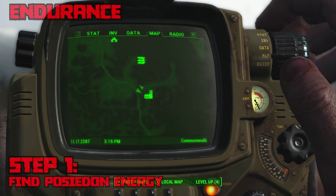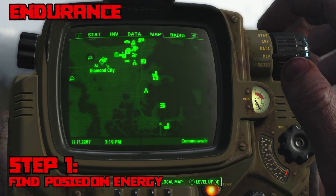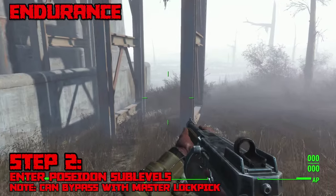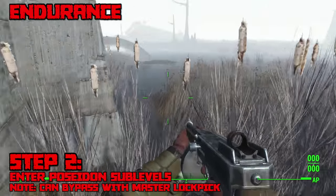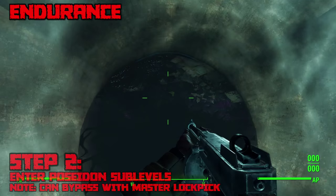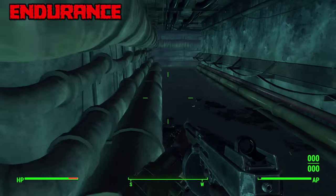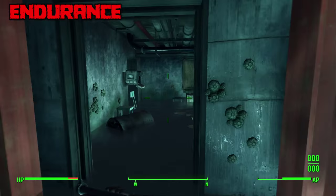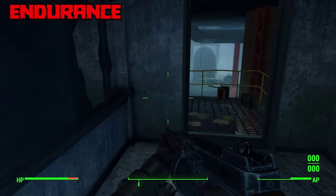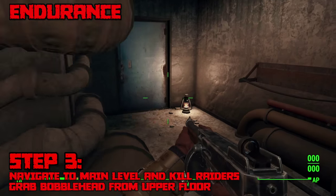Third we have the Endurance bobblehead and unfortunately Endurance is a bit of a pain to find. First you need to find Poseidon Energy, which is located way to the southeast of Diamond City. If you have Master Lockpicking you can enter through the front and bypass the lower level, but otherwise you'll have to go around to the back and enter the Poseidon Energy sub-levels. Inside you'll find quite a few high level enemies — mostly Mirelurk Razor Claws — so I recommend being around level 20 or even 25. You'll also need to hack a few terminals, so be prepared.